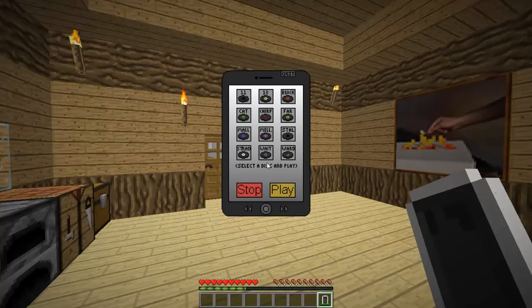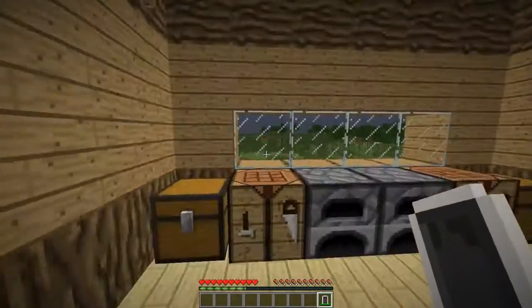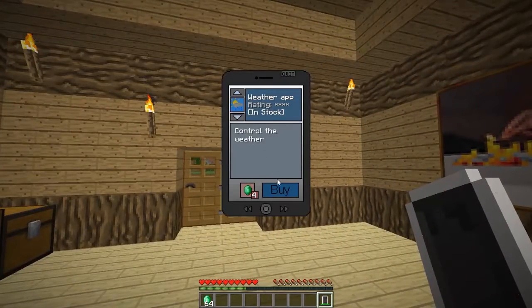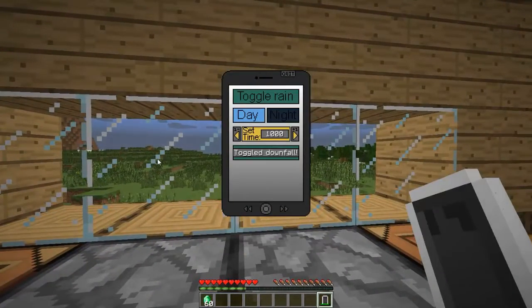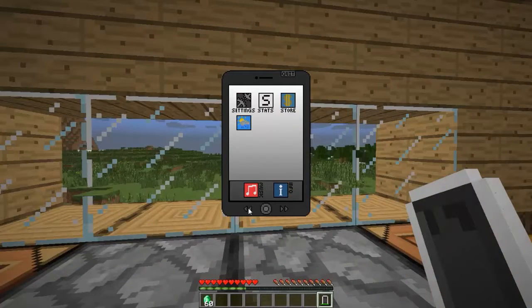We have a music app — let's play 'cat.' As you can see it's playing. Now let me show you what made this mod balanced. Every time you right-click it takes a little bit of durability. Let's get some emeralds and spend them in the store. The first app is the weather app — it costs four emeralds. Before the update you could get all apps for free, which I found overpowered. With the weather app you can toggle rain, instantly make it night or day, or set a specific time.